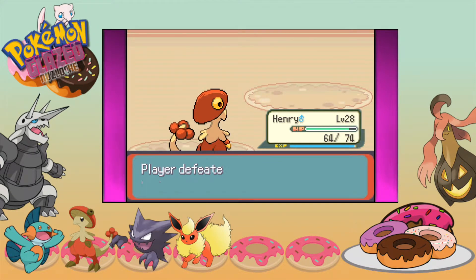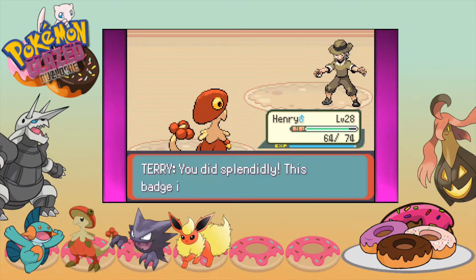Now we have a Vibrava — it's Dragon/Ground I think. Grass is actually neutral here, but it might have something super effective on us. Bye bye, Vibrava — I did not think that would kill. Then we have a Flygon — I should be faster and Leaf Blade should KO it. Yeah, there was no way it could survive that. That was pretty good — Henry did splendidly. This badge is rightfully earned. We got a good amount of money and we received the Dark Badge!